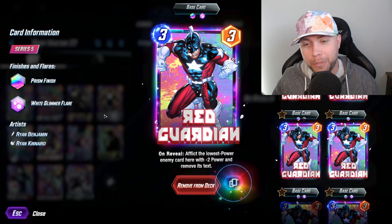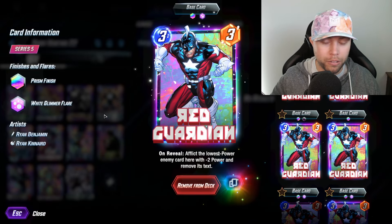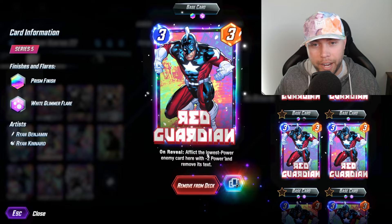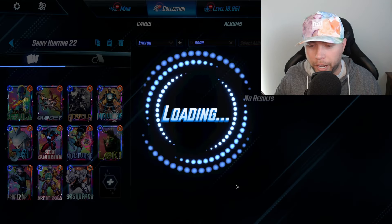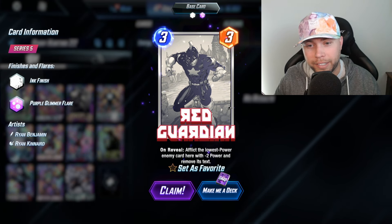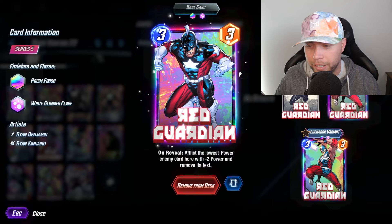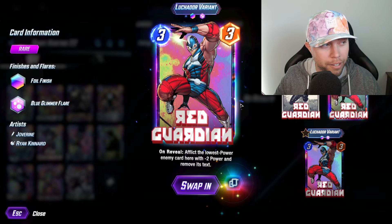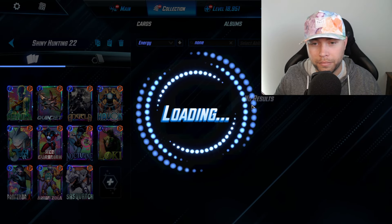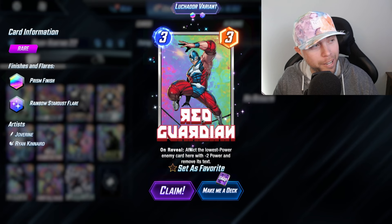We are going to be splitting Red Guardian twice. We can get ink, gold, or Kirby Crackle — we're far enough into the splits. We're going to start with the base here and then move on to the Luchador variant. Got the ink — nice. Can we get gold on Luchador? Maybe another god split. Not a total bust — we got that ink on Luchador as well.